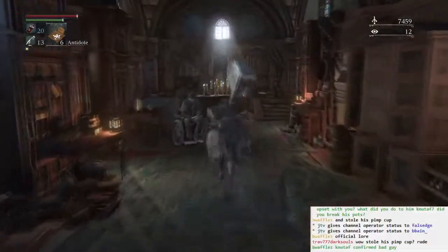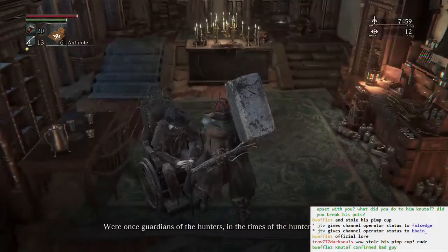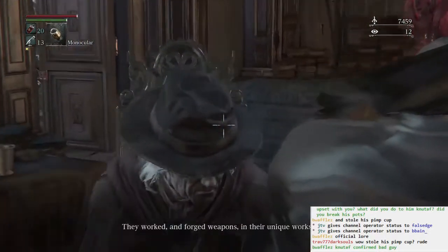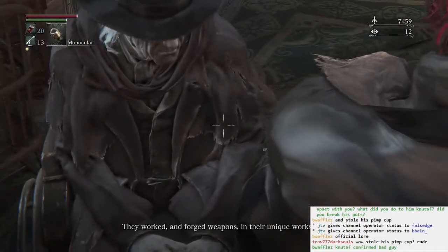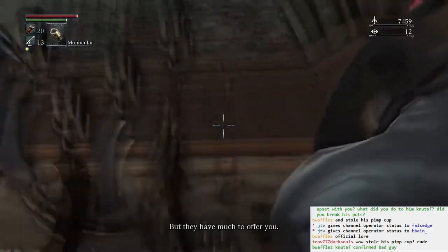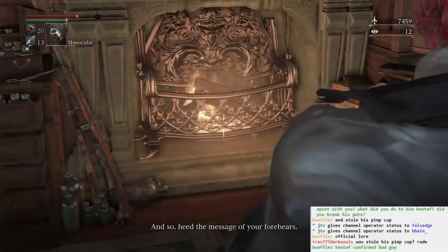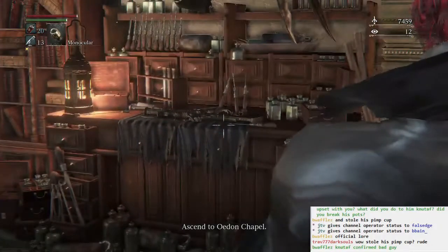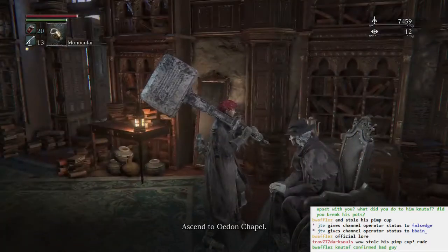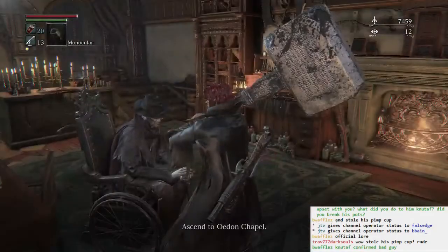Is German here? Let's go talk to the German — the Healing Church. Most Ministers don't recall the hunters, that they have much to offer you. Heed the message of your full prayers. Ascend to Urdan Chapel. From there you will find a church workshop — another workshop, huh?